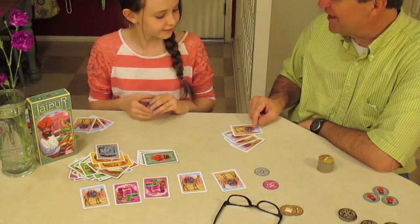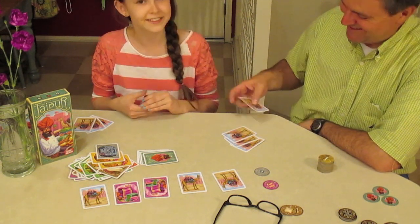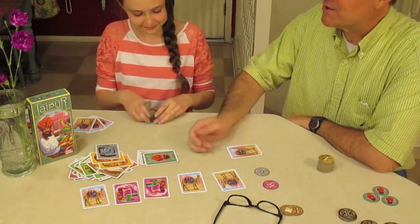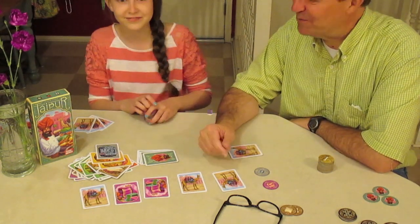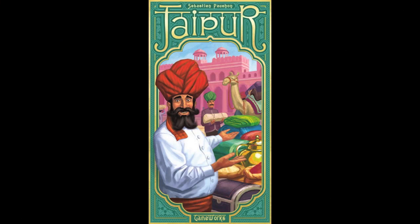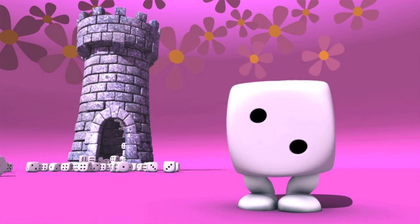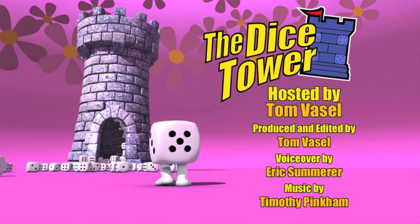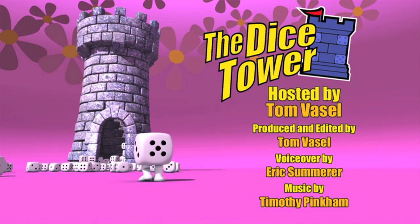Oh, and by the way — Jenny got one extra point for the Easter egg, making it 80 points. She beat Rich by more than they thought. So that is the game Jaipur. Thanks so much for watching the Dice Tower videos. Find more great videos and reviews as well as the top-rated audio podcast at DiceTower.com. You can also find other great shows at DiceTowerNetwork.com.